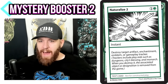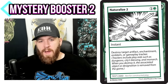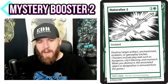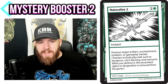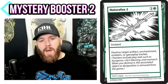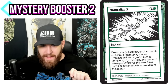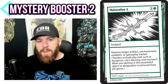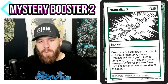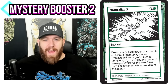Maybe you have a buddy with a Marchesa pillow fort deck you're sick of, and you'd throw this in your deck in a heartbeat. Maybe your buddy plays Superfriends decks, always getting those emblems. What I would do if this card existed is go to all my green decks, take out whatever Naturalize effect I have — Krosan Grip or whatever — and replace it with this. 99% of the time I'm destroying an artifact or enchantment, but when my opponent has an emblem, I can actually destroy it. I love this card.